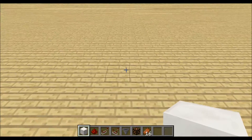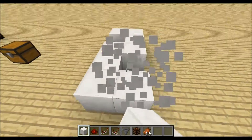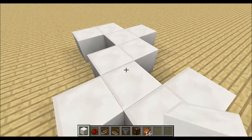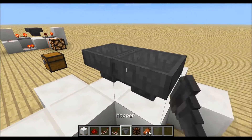We'll start by placing down blocks in a Z shape, with a block over here and one right here. Then place down the hoppers facing into each other — shift-click where you place the hoppers.